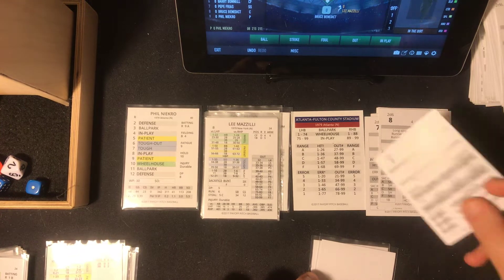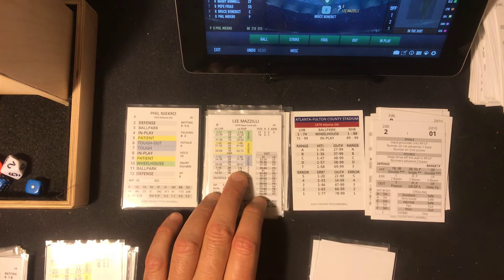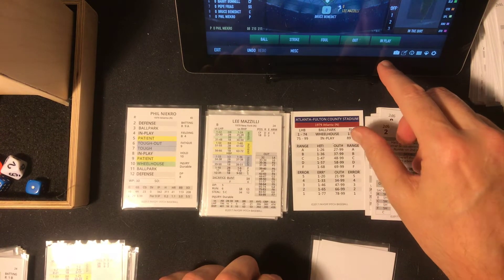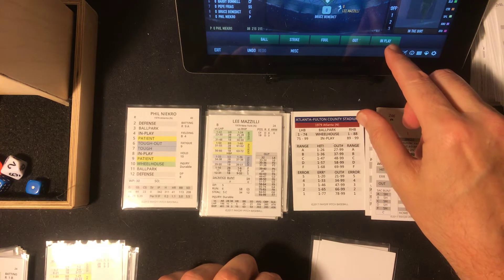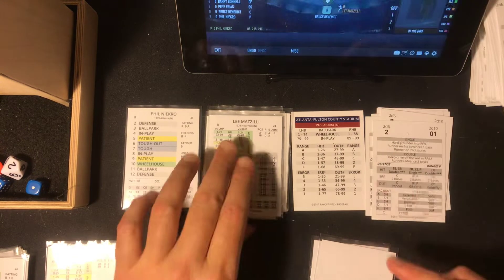Eight is in play 0-1 against Lee Mazzilli. That's in play 0-1 — a ball that's lining to the corner. Gary Matthews after it, and Mazzilli's in with a two-out double. It's the first hit of the Mets today.